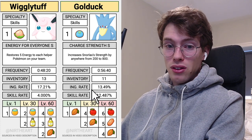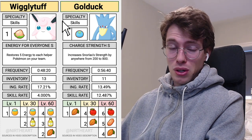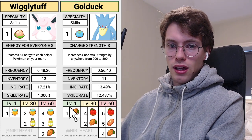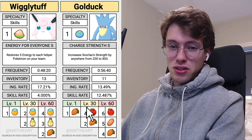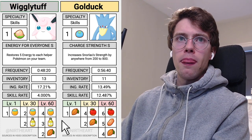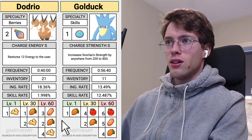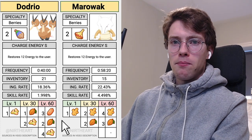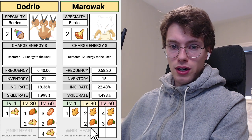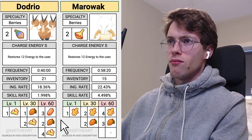Golduck has a very low ingredient rate though, so don't be too focused on these ingredient preferences because it is a skill specialist and the skills are what you're most interested in. But if you find a good set of sub-skills, a good nature, and also a good ingredient list without the sausage, that could be a pretty decent Golduck. Then we have the Dodrio — it has double cacao potential, but it is a berry specialist so don't put too much thought into the ingredient list. Same with the Marowak — it does have a decent cacao drop, with two in the second slot and three in the third, and ginger is a pretty nice ingredient overall.